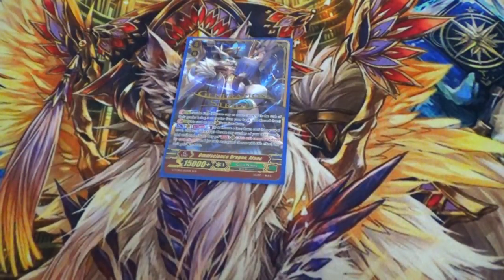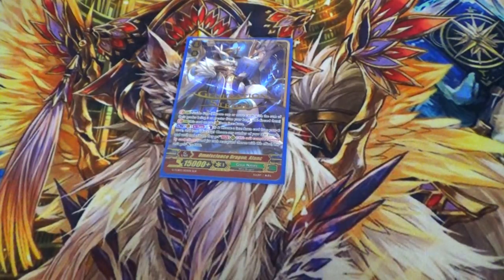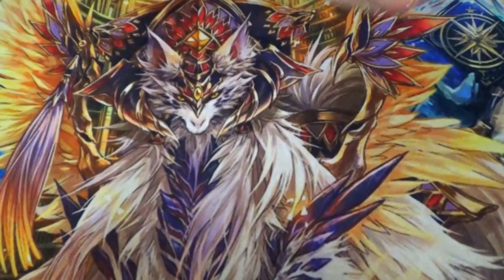One copy of Afonk. Counterblast, turn a card face-up in G-zone, give anything you want — and then he gets 4k for every rearguard that you pick, and everyone you pick can't be retired by card effects. Pretty simple.